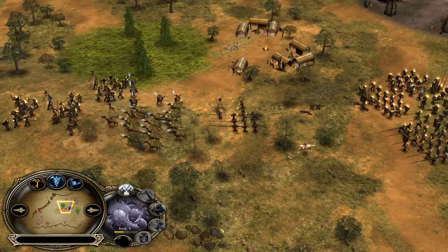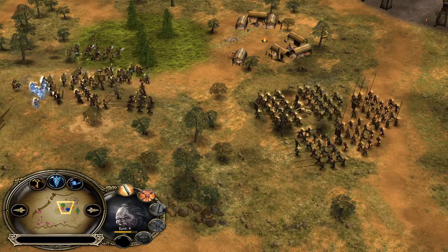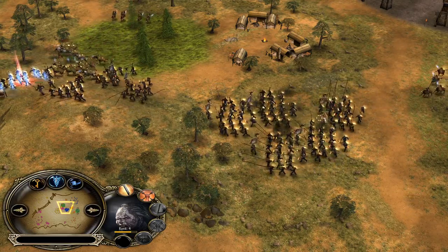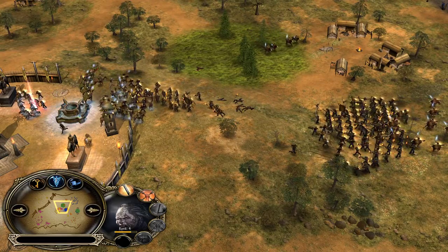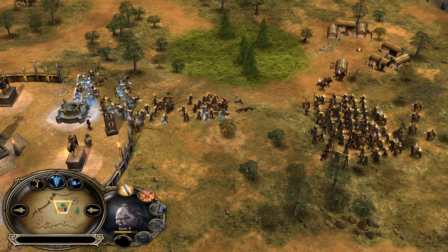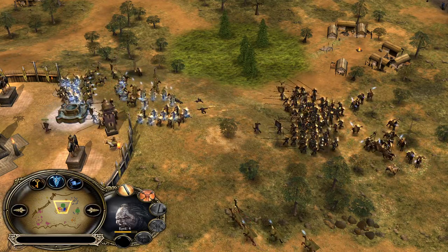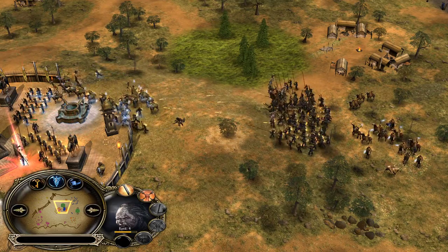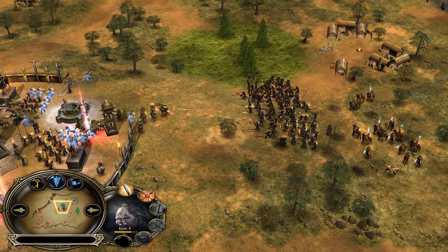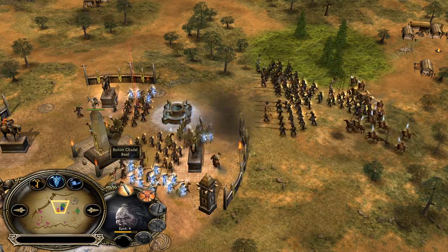Gandalf has to be careful — there is a Lurtz on the field. He has to avoid fighting. He's going to get crippled. The cripple ability is interesting — in Battle for Middle Earth 1, it's one of two abilities that can actually miss. Fireball from Isengard and Lurtz's cripple ability can both be missed. Sometimes the Fireball goes off but deals zero damage. Funny thing is that both missable abilities are from Isengard.